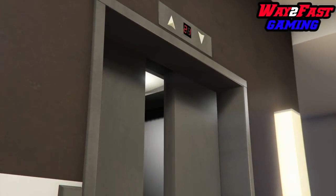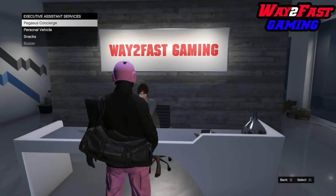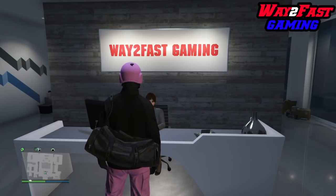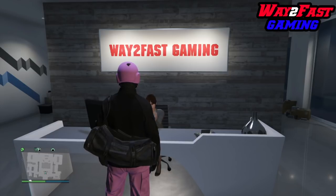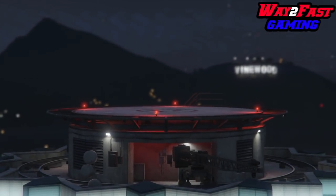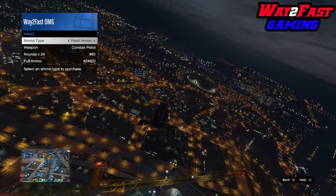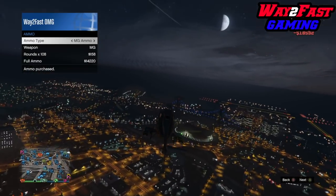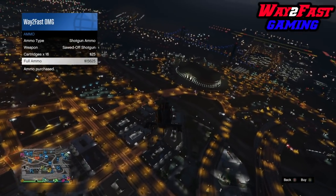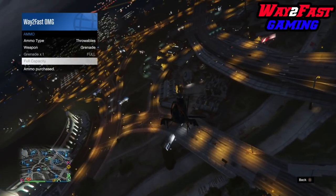Pick an awesome vehicle to get in god mode — I picked my Karuma. What we're gonna do is head up to the office, go to Pegasus Vehicles, get the Buzzard Attack Chopper, and take it over to the special vehicle warehouse. It does suck that we need the warehouse since not everyone may have it, but that's what the workaround requires.